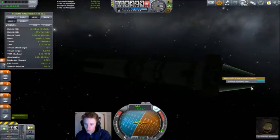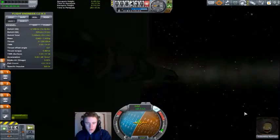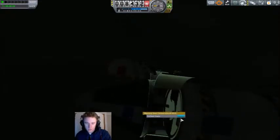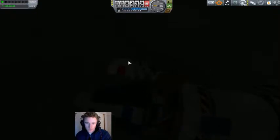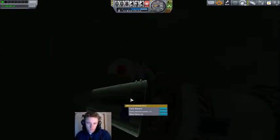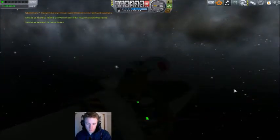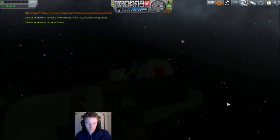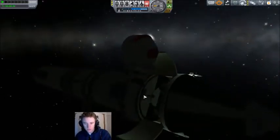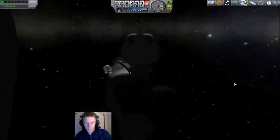So, temperature scans, goo. We will get more science if I take a goo sample from low orbit and the surface rather than low and high orbit. So that's what we'll do — that's the low orbit reading. We'll just jetpack around — bumping into the spacecraft causing it to rotate, that's real good. Now we've got a goo and a thermometer to run on the surface.